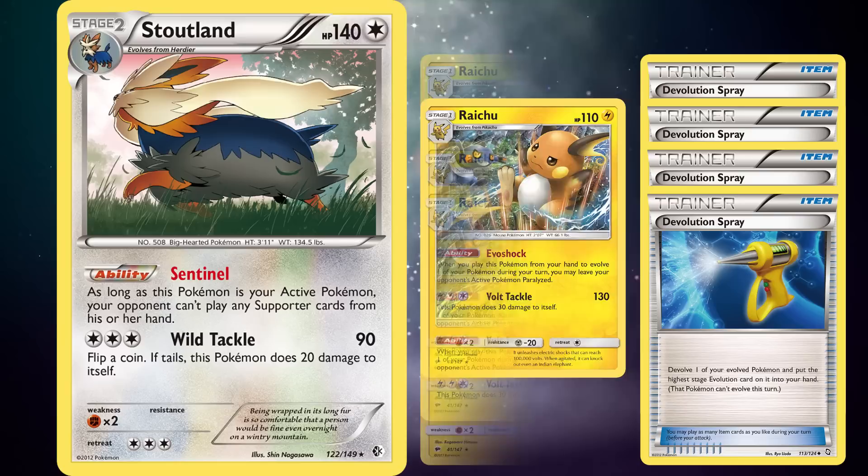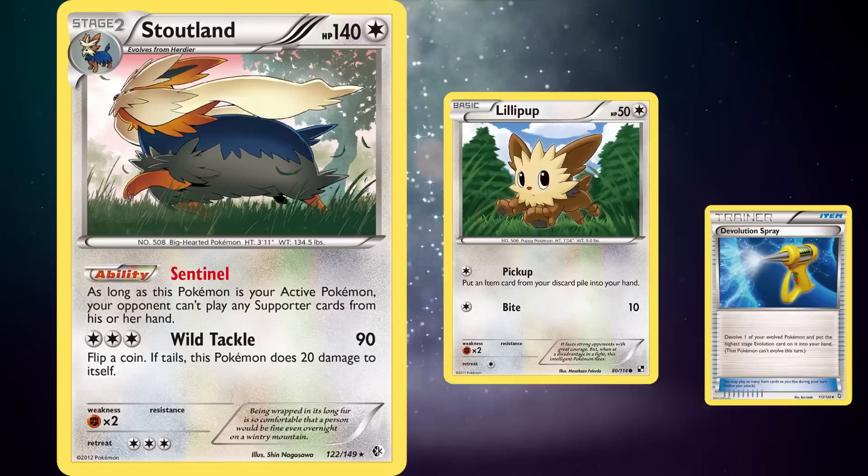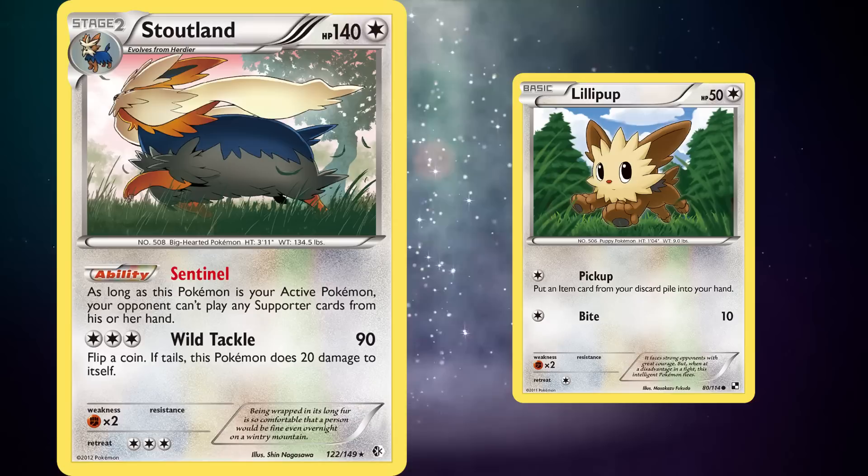But thankfully for Stoutland, its basic stage Lillipup from Black and White had the attack Pickup, which added back 1 card from the discard pile to the hand, allowing for infinite De-Evolution Sprays. The last problem to solve was using Lillipup while still being able to keep Stoutland as the active Pokemon so that its Sentinel ability would not get shut off.